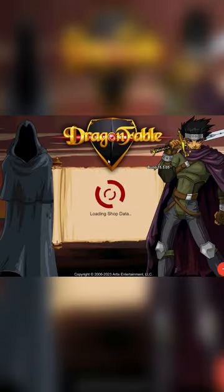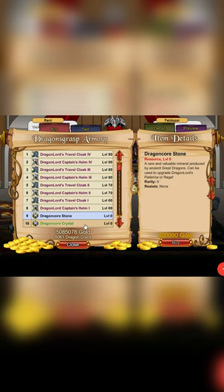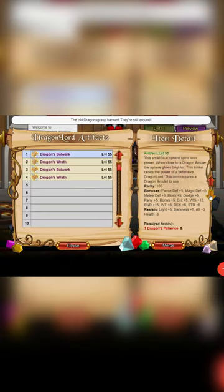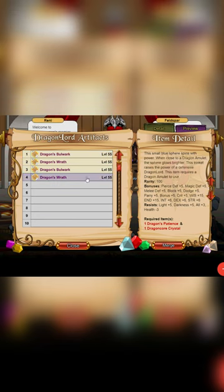They can only be used to upgrade the same version of their items — upgrade the gold version with the gold version and the DC version with the DC version. You can then use the Artifact upgrade here to upgrade your Rage and Patience trinket to the Rav and Balwark version. You need to have the trinket equipped in order to use each version of the class respectively.